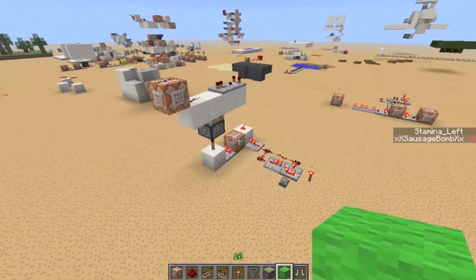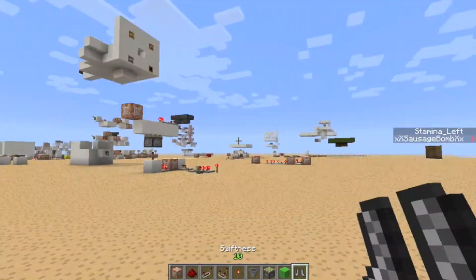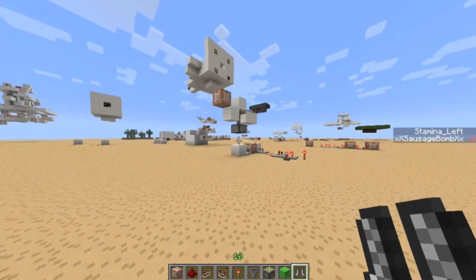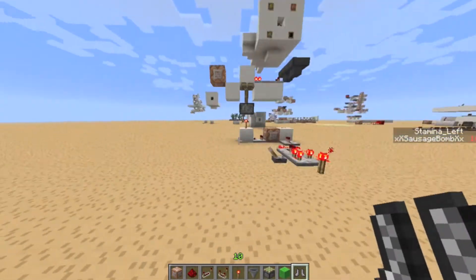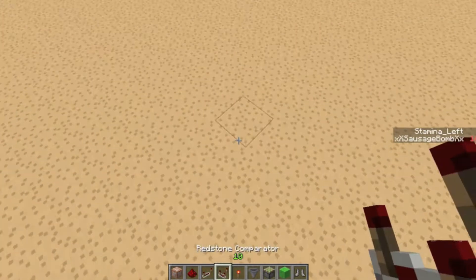It's kind of compact — you can make it more compact, but this is the way I make it. When you hold the item you can get an effect or do whatever you want. This is what happens when I hold boots. Now I'm going to show you how to build it.